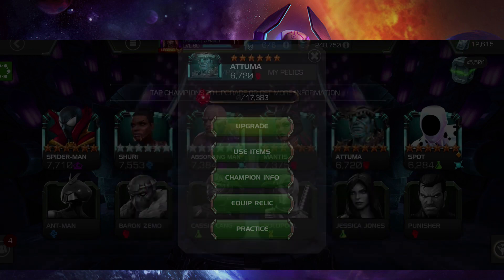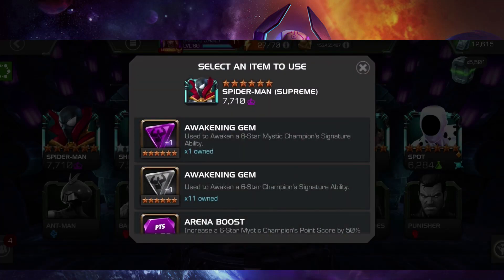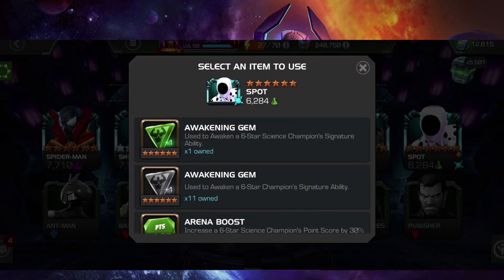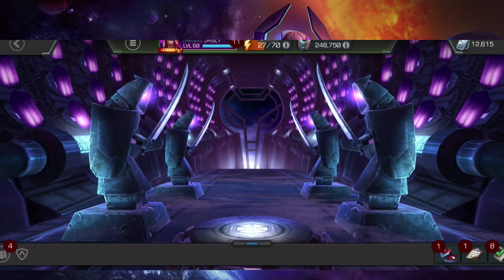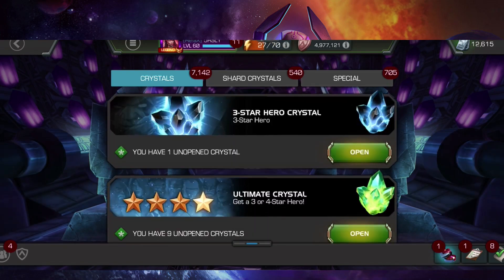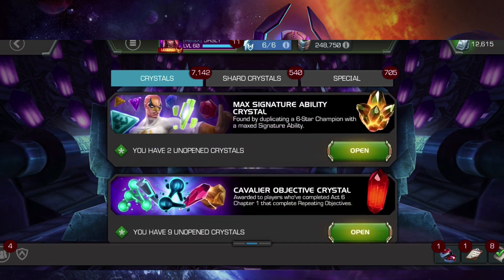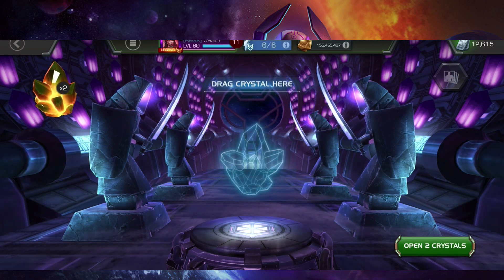Is he going to throw a gem on Attuma? He's got 11 gems, and he's got a Mystic gem for Spider-Man Supreme. And Spot — does he have a Science gem? Yes, he does. So he's got gems for sure. I don't think he's going to be pushing for an awakening or Sig 26 from the crystals. I think that's basically the opening — he's left with 1.2 million. And he still has crystals. I wasn't sure if he was going to go or stop.